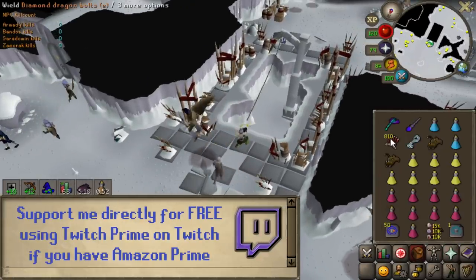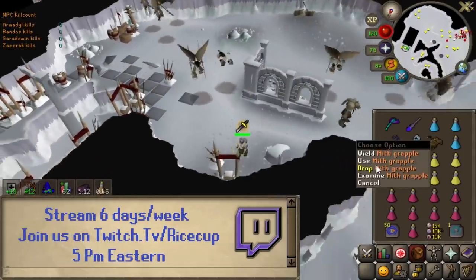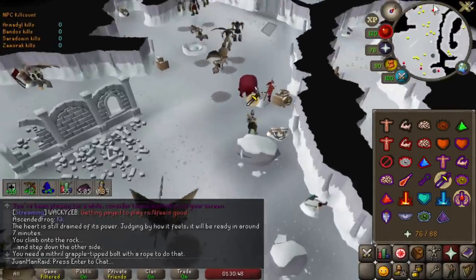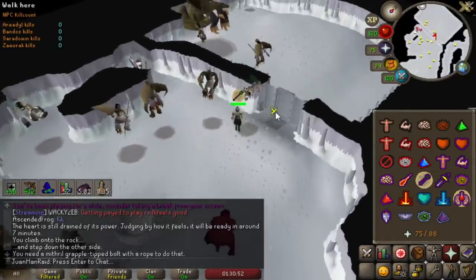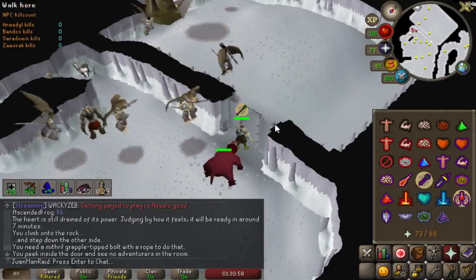God Wars got updated so that Iron Man and main accounts get split rooms — essentially two rooms per world, one for each type. Not a big deal for Armadyl since I never really have problems finding worlds there. But Bandos though, that's gonna be interesting — I still need to get tasks at Bandos, so that's gonna be awesome. Gonna have a much easier time finding worlds there.